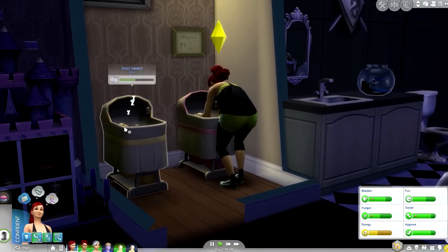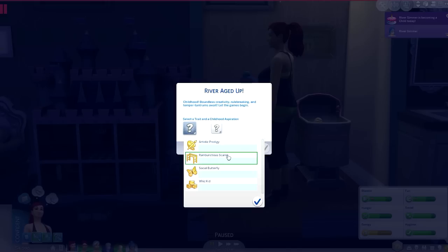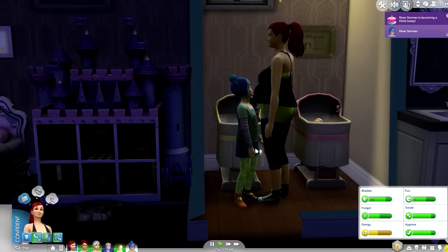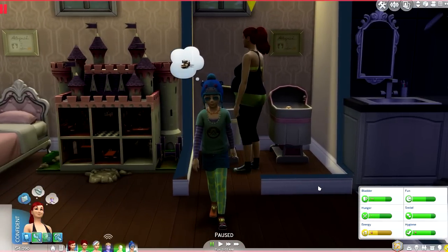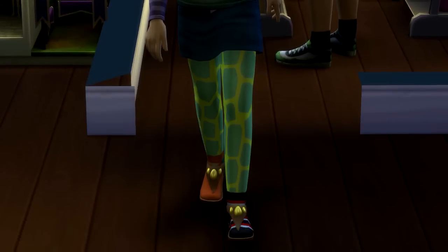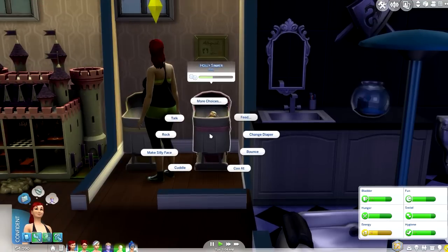Let's age them up, starting with River first. Childhood, boundless creativity, rule breaking, and temper tantrums await — let the games begin! For her aspiration let's choose Social Butterfly, and for a trait I'll have her love the outdoors because rivers are outside. Look at this girl's outfit — she looks so cool but so insane! I'm also loving this necklace; I did not know that was a thing.